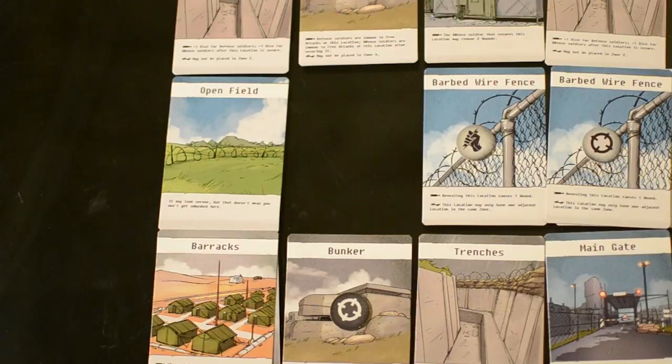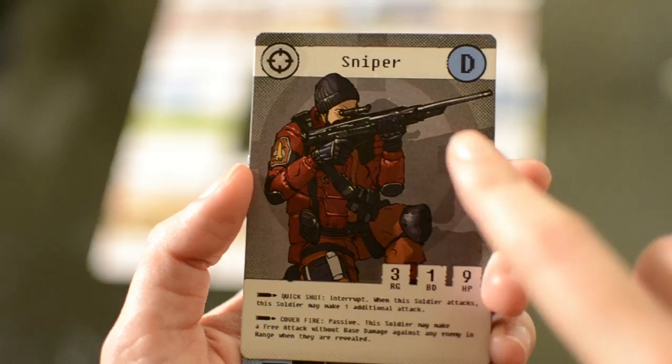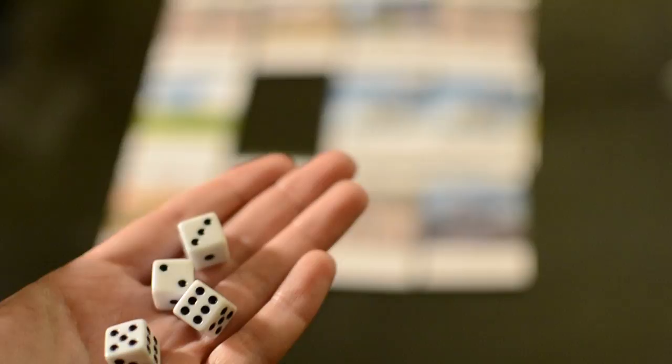When attacking, first determine if the target is in range. Count the number of locations orthogonally — not diagonally — from your soldier to the enemy soldier, without including your current location. If the target is in range, both soldiers will attack each other assuming the defending soldier has adequate range. To attack, roll as many dice as the gamer stat that corresponds with the soldier's focus. In the final version of the game there will be custom dice with a symbol on three of its sides. For this video we are using six-sided dice and a success is rolling a four, five or six.